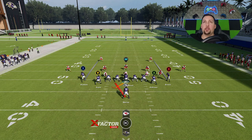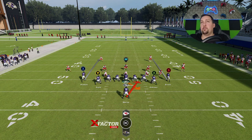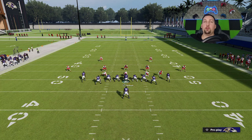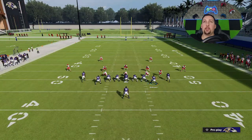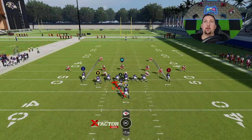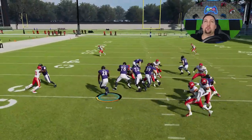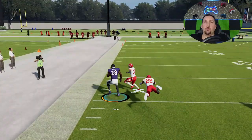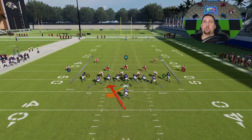One of the best things about this formation is you can really run it to either side. You have an even formation and a tight formation, so the blocking is all in the box — that helps no matter what play I run, whether it's the Wham, the Zone Weak, or the Stretch. I can just flip the play with the right stick and there are no real motions or adjustments needed. I don't find this formation needs motions across or anything like that — it's best to just run it as is.